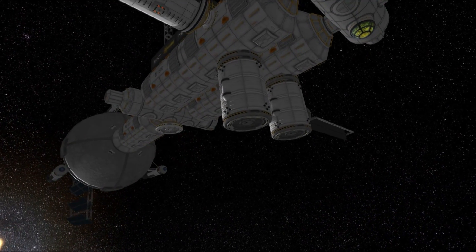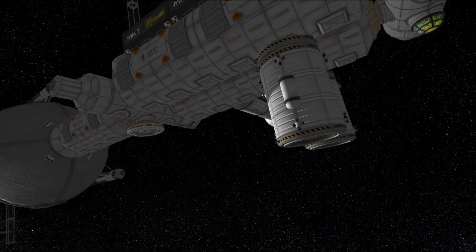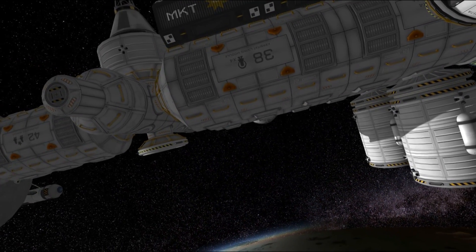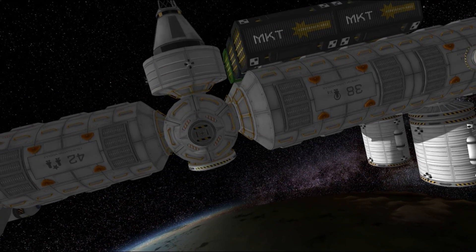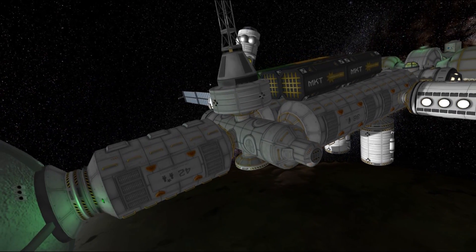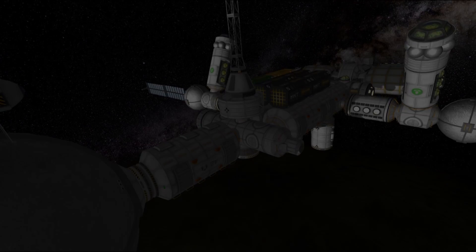We have some greenhouses and habitats on the station, designed to keep eight scientists, a pilot and a station engineer relatively well fed and happy for more than six years. We also have an array of science experiments, scanners and antennas, and two scanning satellites that will be put in orbit around DUNA and Ike, allowing us to get information about resource distribution and makeup of those two bodies. This will be crucial for establishing future colonies there.